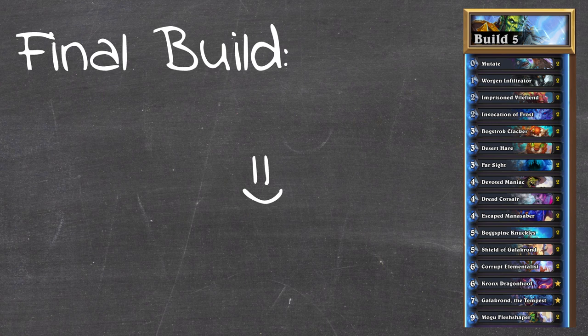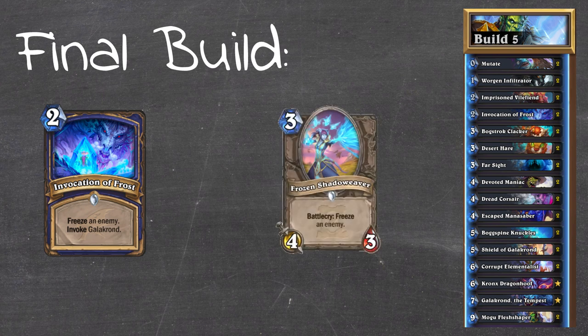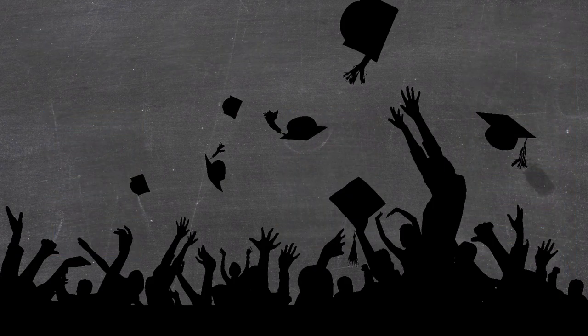So overall, Escaped Mana Saber does an excellent job of bridging bad turns into the deck and allowing you to get towards those more powerful 5 and 6 mana turns, while also having synergy with evolve effects through stealth and with Mogu Fleshshaper. This is the current build we're on with this deck and I'm extremely happy with it - every card serves a purpose. There are a few other tech cards that have been nice - playing against OTK Demon Hunters, freezing their face is really good with Invocation of Frost, so you might want to include tech choices like Frozen Shadow Weaver for extra freeze effects. I hope you guys enjoyed getting a little insight into how I approach deck building. Catch you in the next one.